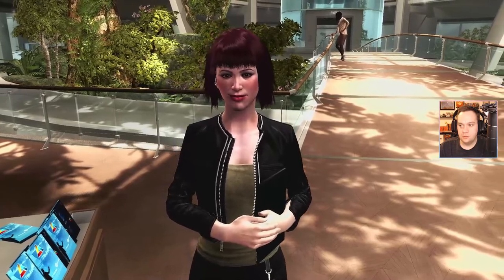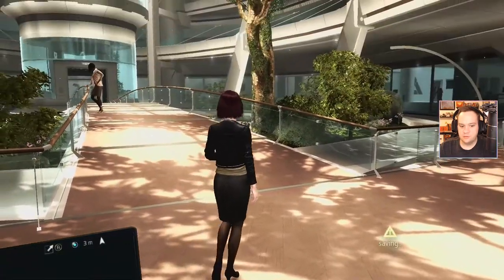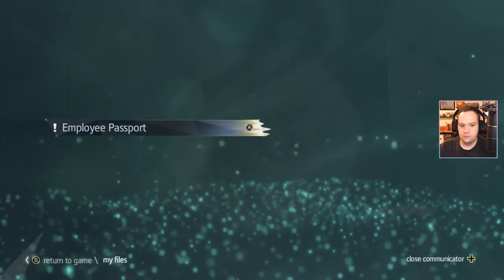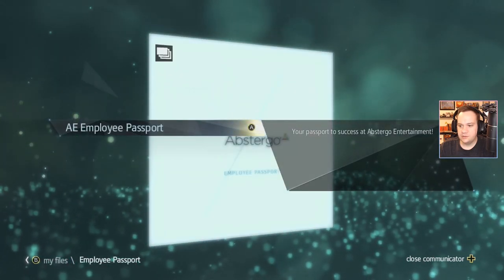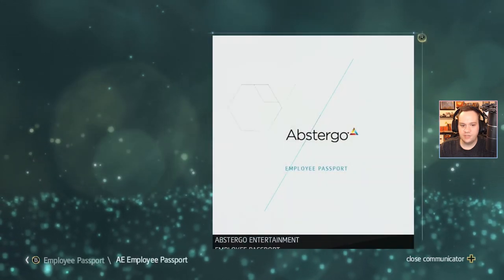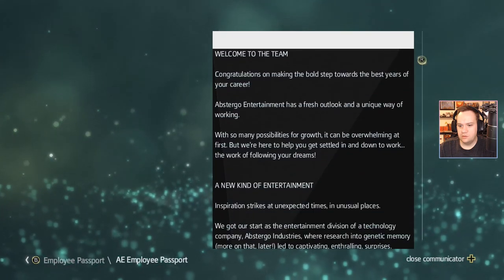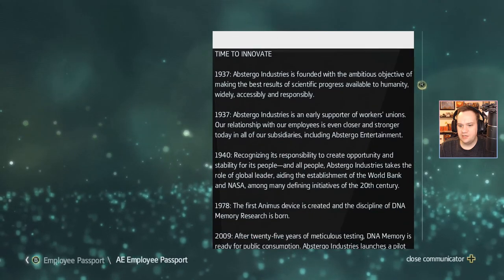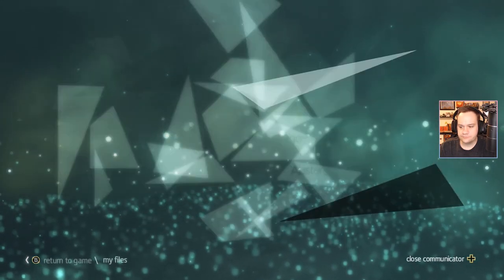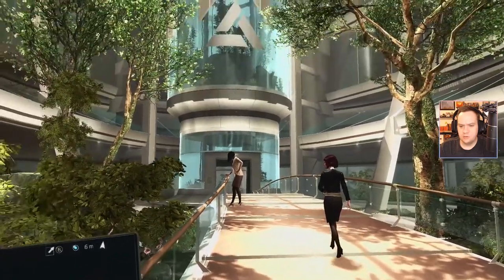C'est bon? Do you guys have Angry Birds and Candy Crush on there? I have files. An employee passport — no passport to success at Abstergo Entertainment. So this is just — what am I, like, a testing guy? You're ruining my immersion. Your communicator is your key to getting around.